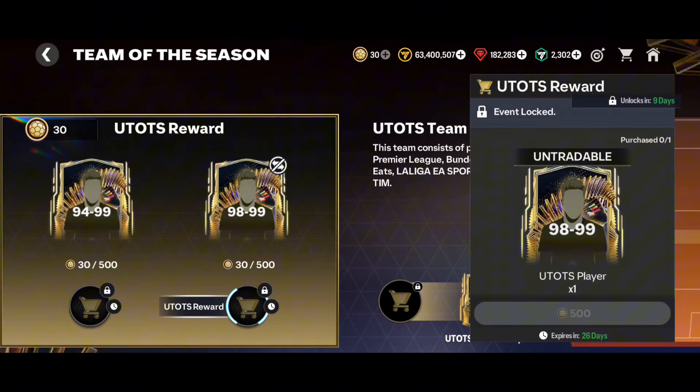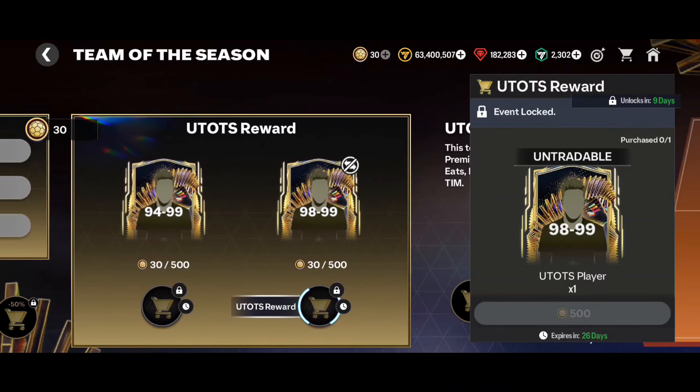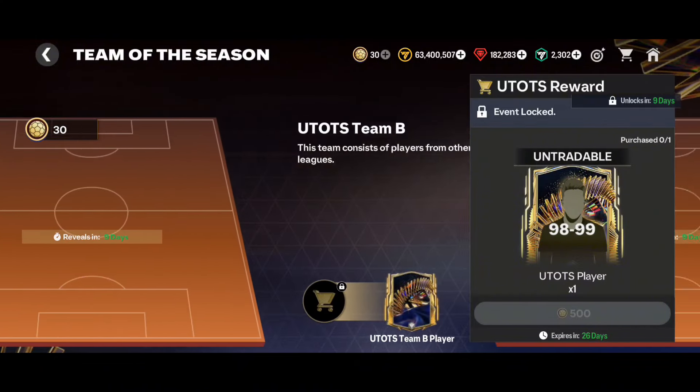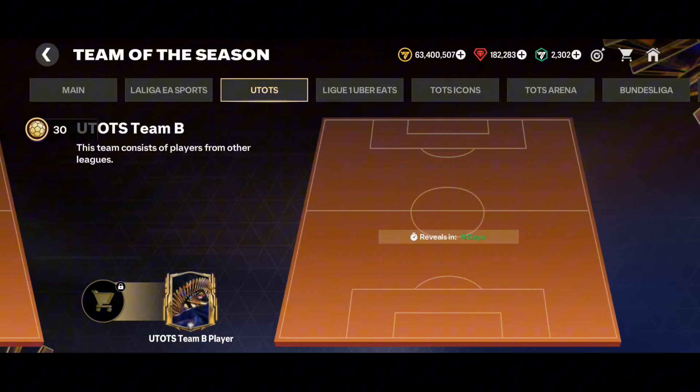So one ultimate player is guaranteed. Now it's your choice whether you go for a tradable or untradable one. The untradable one will have more worth because it's a 98 to 99 rated card. If you have a low OVR squad it will definitely help you upgrade your scores. All ultimate players will be available — let's see if icons will be available in this pack or not. Players like Haaland, Kylian Mbappé, even Messi and Ronaldo will also be available in this pack.